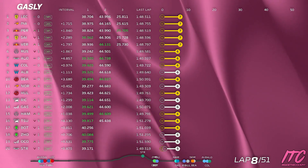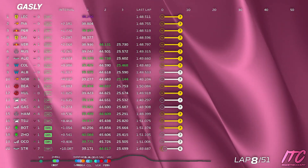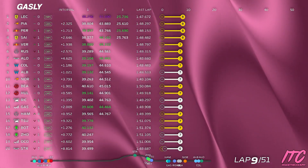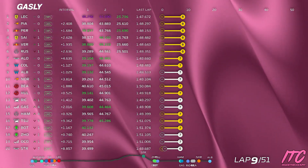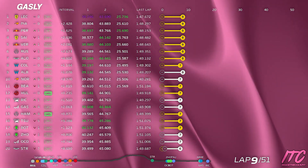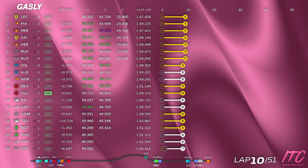Gap to Ricciardo 2.0, Hamilton 1.1 behind. Should I go forward or not? Offset. Suggest staying where you are on offset and using shape 4. Gap to Ricciardo 2.0, Hamilton 1.0 behind. There's a little bit of time to gain braking for turn 1. Otherwise tire energies are looking good. Gap to Ricciardo 2.2, Hamilton 1.0 behind. You have entry 3 available if you need rotation.